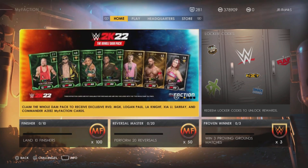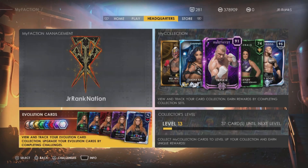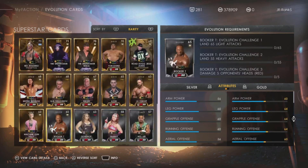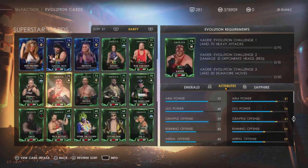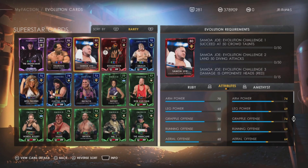Let's get straight into today's video. When you go over to Headquarters and scroll down to Evolution Cards, you get a bunch of cards that you can evolve. Any card in your collection that you're able to evolve will be listed there. We've got the best card in the game — Samoa Joe — and he can be evolved to Amethyst.